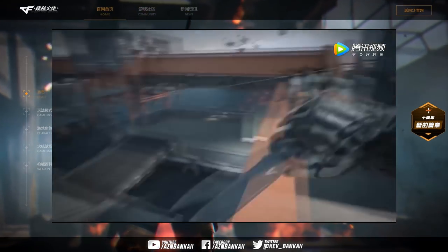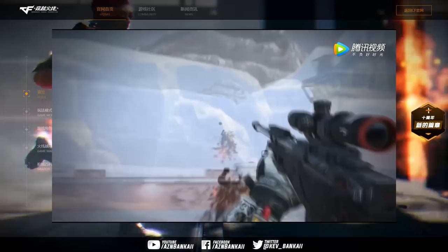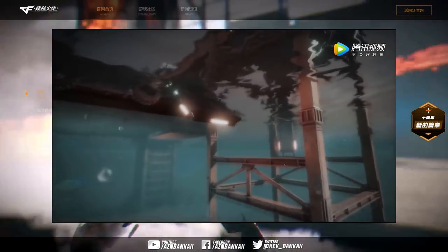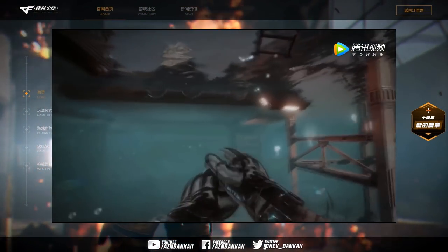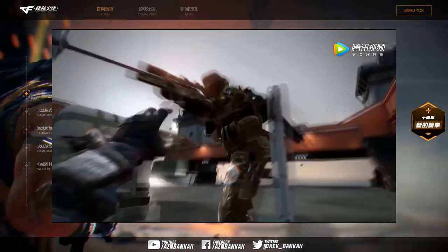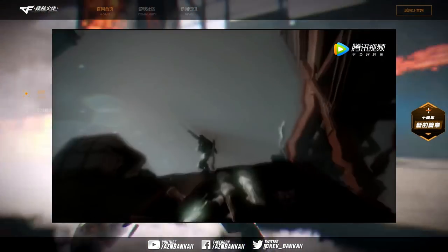This is when the trailer goes full on Rambo. We have footage of the map Prison, one of the most iconic sniping maps in Crossfire. But it looks like you can swim underneath to get from one side of the map to the other, which is entirely new. Also, what really caught my attention were the gloves — I'm doubting those are default gloves for the player model, so maybe glove skins confirmed.